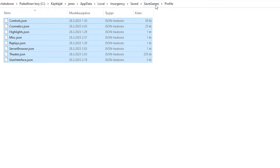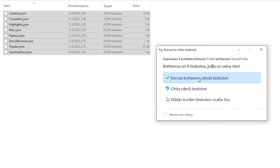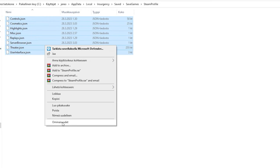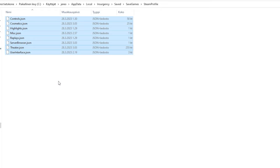For the profile save data bug, you need to select all the relevant files and set them to read-only, otherwise Steam will automatically overwrite them again. Also remember to switch off the read-only setting once they actually fix this bug, or it won't work normally after that.